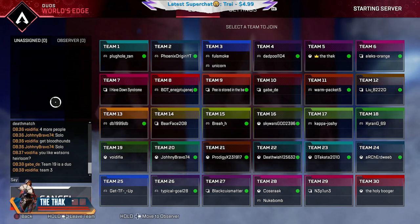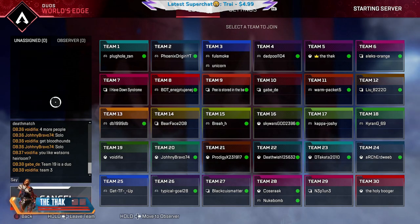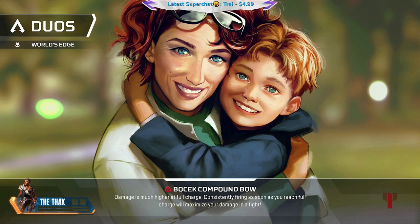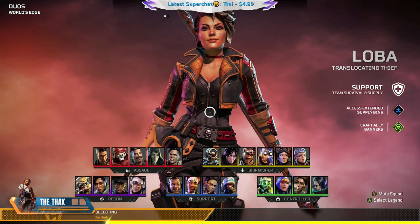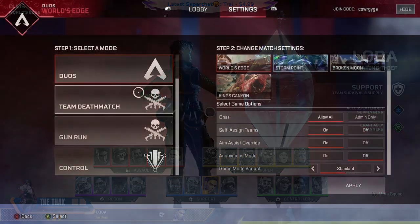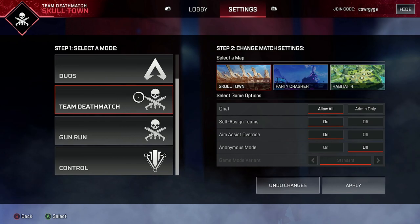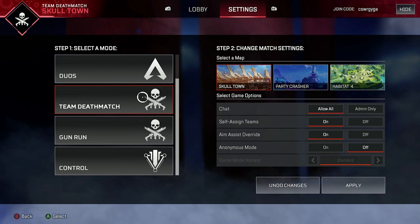The cool thing is you could do solos if you pick duos, because you now have 30 teams in duos, which means if you get 30 players you could do one player per team. We gave it a try — to be honest it doesn't work that well, because the maps are really big and 30 solos just doesn't really work on these big maps, but you're welcome to give it a go. The minimum numbers are much lower for the other modes though, so if you don't have that many people, that's where these other modes become useful.